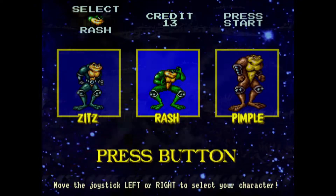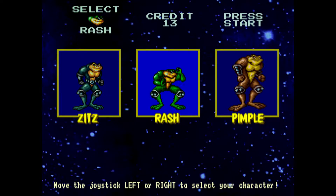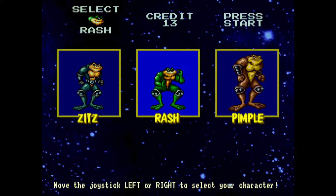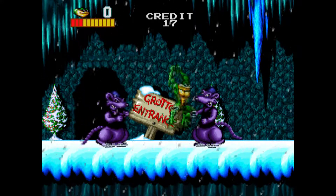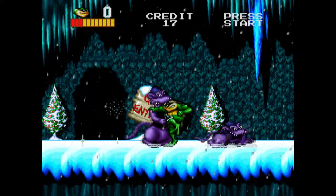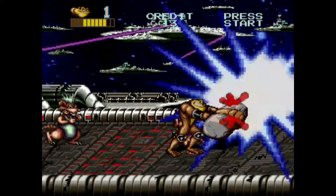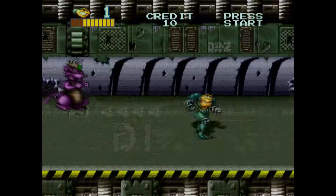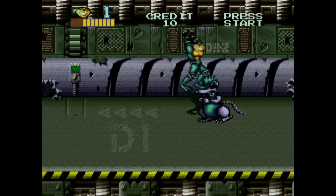At the start of the game you have your choice between the three toads. If you have two buddies along, you can do a three-player cooperative. Playing through the game single player, I found it kind of tough — I think if I would have had two more players it would have gone a lot more smoothly. With all three toads being playable, each have their own unique attributes. Rash is the fastest runner and hitter, while Pimple is the opposite — slower yet more powerful. Zitz strikes a balance between strength and speed, and focuses more on range with his attacks.